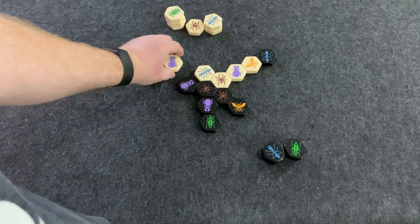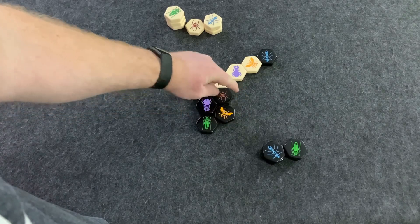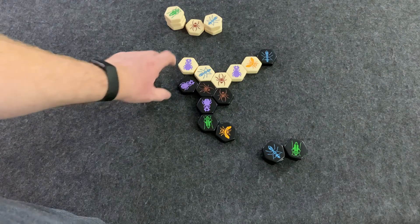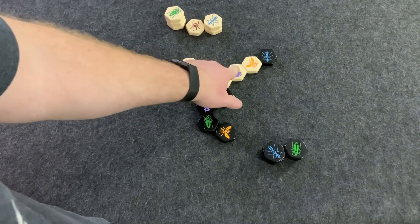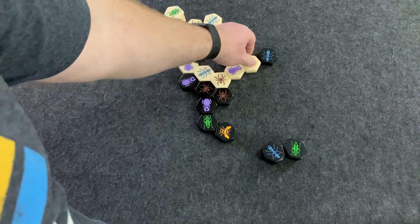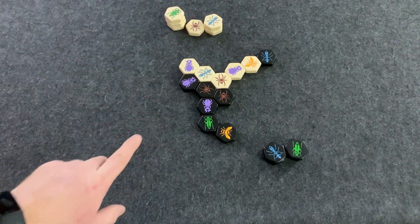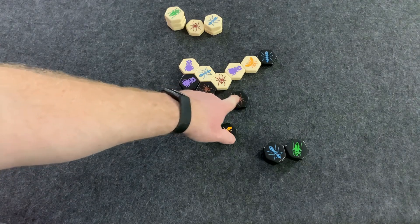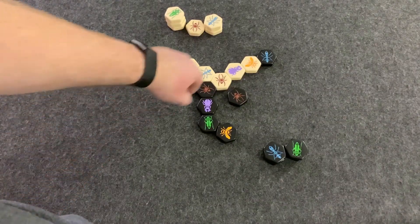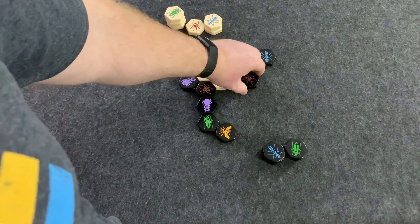The queen can move one space, and that's it. You can't move a tile if it would break the hive — you always have to maintain a continuous line where all tiles are touching something. For example, I could move this spider because the remaining pieces are still touching. One, two, three.